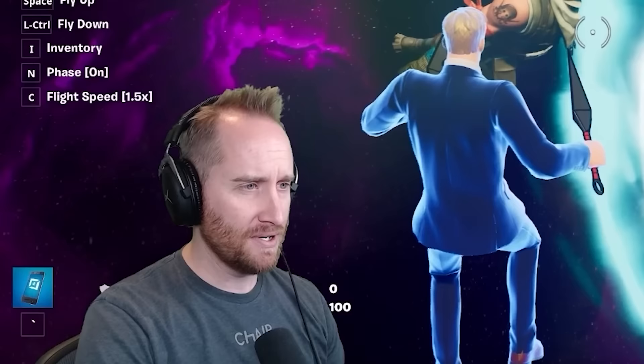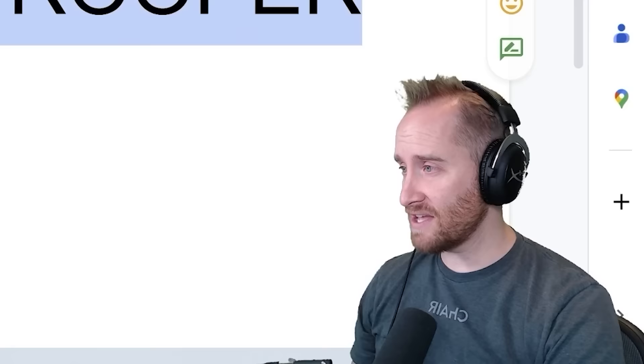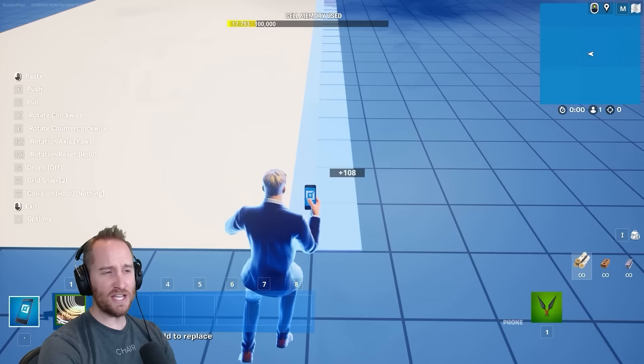Now we're gonna go to the oldest skin I have that I purchased — Skull Trooper! I still love that skin. I got the purple one. What will Google demand we build? Strong bones! That actually kind of makes sense — trooper to strong, skull to bones. Strong bones it is. The strongest bones I can think of is Sans from Undertale. So I'm just gonna make a giant pixel art of Mr. Bones himself. Cue the music and cue the speed build!